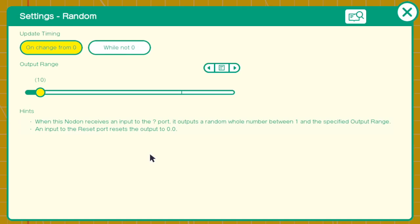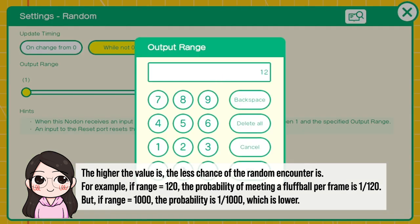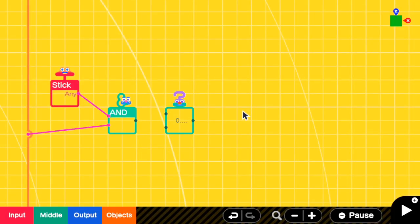Then I have to go to the settings. For the update timing, I have to use Y not 0 because I need to randomize a new value again and again when the person is in that area and is walking. An output range depends on how often you want the random encounter to be. Right now I will keep it as 120. In general, the larger the value here is, the less chance of random encounter. Then we have to connect this output to this port, meaning we will randomize a new value when this output is true.